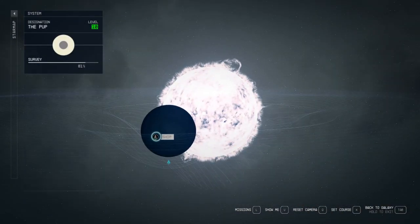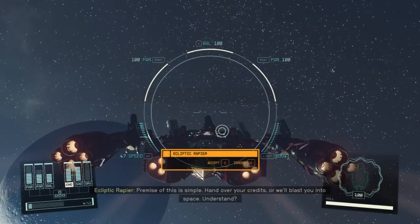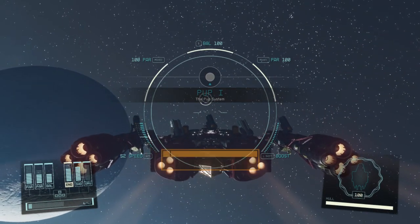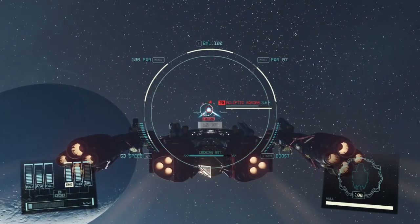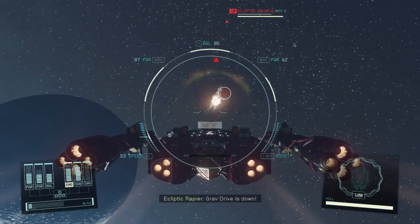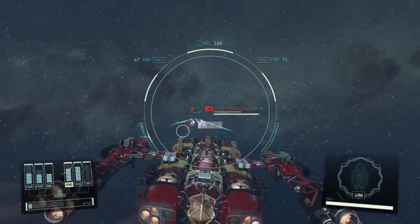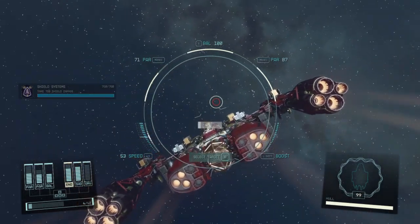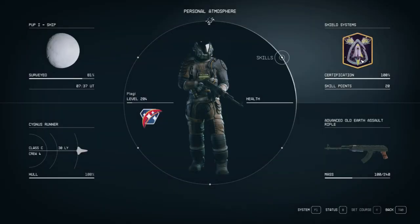Nice little place though — oh wait, there is a ship in orbit. Let's take a look at that. Maybe it's something we can try — try to rob me will ya? And I got shield damage — nice.